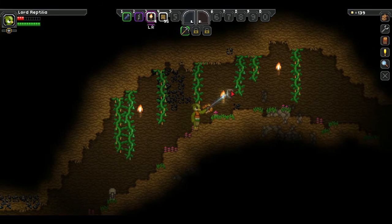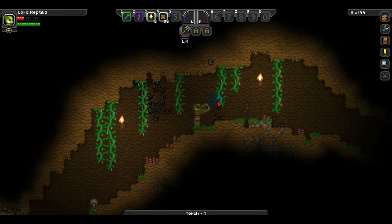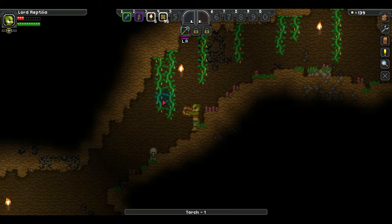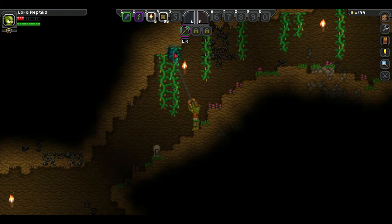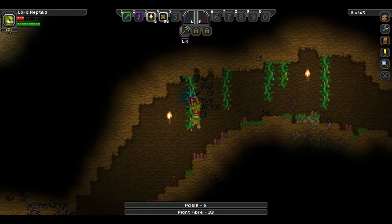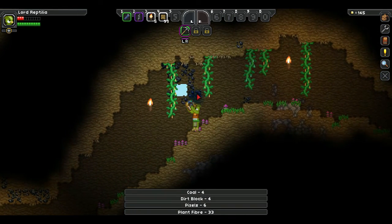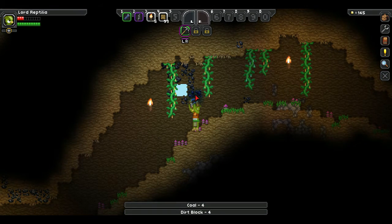Hey guys, I just wanted to bring you back real fast because I was curious about these plant fibers that keep growing. I see them and they have different colored pod seed sapling things on them — like this one has blue and the other one has orange next to it. I was just curious if that actually made an impact on anything in the game or if that was anything significant. Just leave your answers in the comments and let me know.